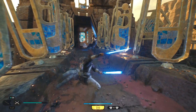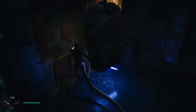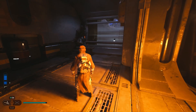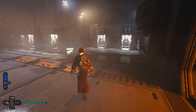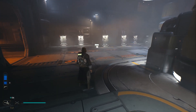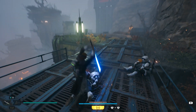The storyline of Jedi Survivor is an engaging and fantastic Star Wars story. Set after the events of Jedi Fallen Order, the writing is exceptional, delving into complex themes of loss, redemption, and the eternal struggle between light and the dark side of the Force. It successfully captures the essence of the Star Wars saga while introducing fresh and compelling characters. It is now canon in the Star Wars world, and it seems they were given a lot more chances to really develop these characters and do a lot more with the story this time.